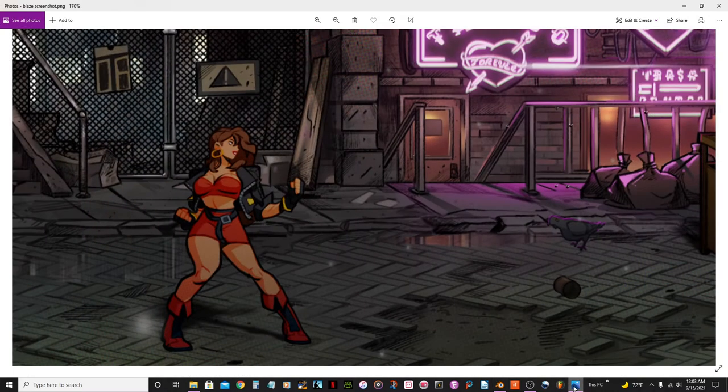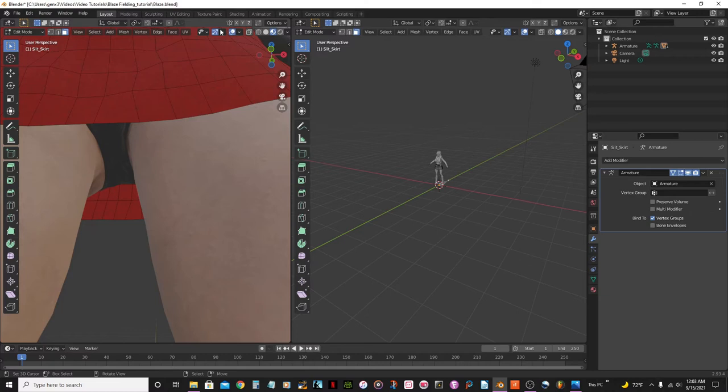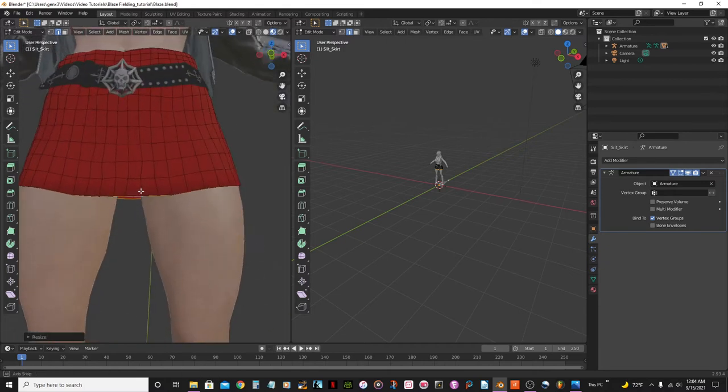It's kind of like the photo reference — see? Now I'm going to select these edges the same way, Shift+Alt+Right-Click, then press E for Extrude, and then S to Scale. I'm just going to scale it in a tiny bit to give some thickness to that edge of the skirt.